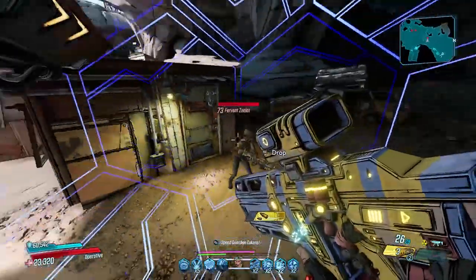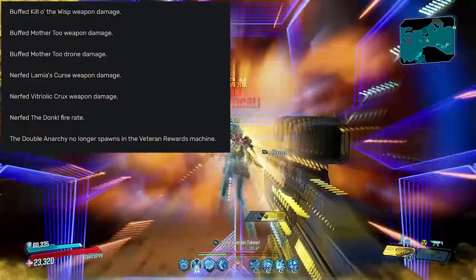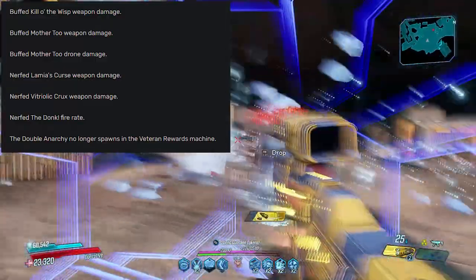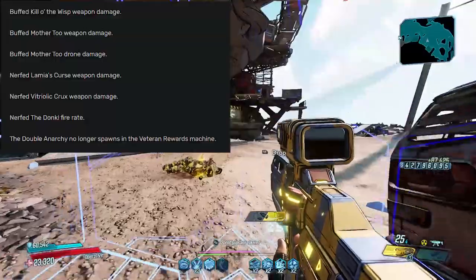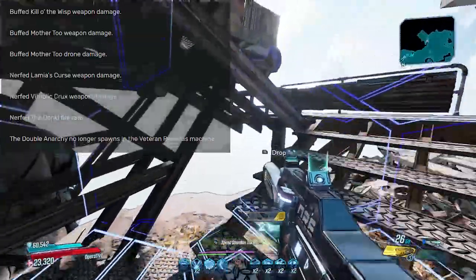For the last of the loot changes: the Kill o' the Wisp has had its weapon damage buffed. The Mother 2 has had its weapon damage and drone damage buffed. The Lamia's Curse and the Vitriolic Crux have both had their weapon damage nerfed. The Donk's fire rate has been nerfed, and the Double Anarchy will no longer spawn in the veteran rewards machine.